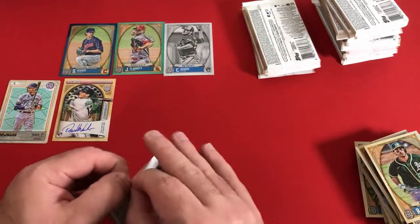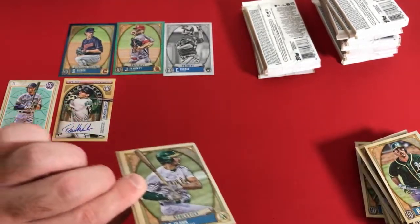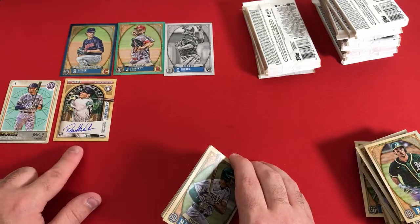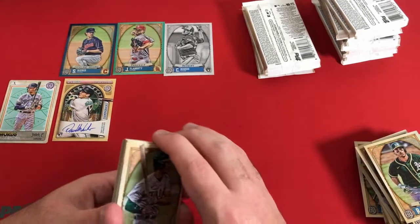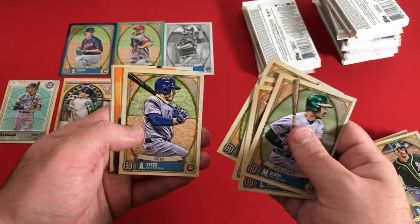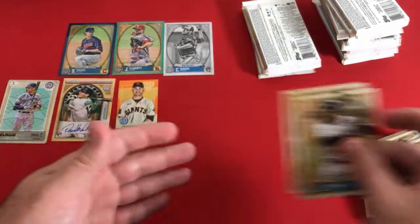Really nice on-card auto, and I really love the design of this year's autos. Very happy with that one. I mean, you could always get something better, but I'm happy with a Dalton Varshow — he was the number one prospect in the Diamondbacks, which might not be saying much, but still a nice auto. I'll take a Dalton Varshow auto that actually looks nice — him actually signing the card — rather than something like Abraham Toro last year. Tucker Davidson, Ryan Weathers, Anthony Rizzo — our first captain — Buster Posey, and Jazz Chisholm — nice insert.